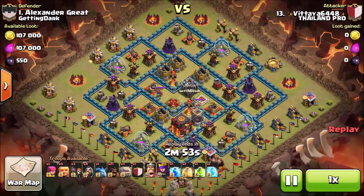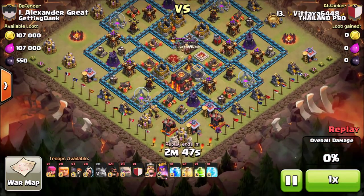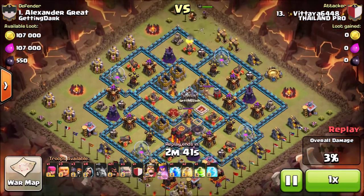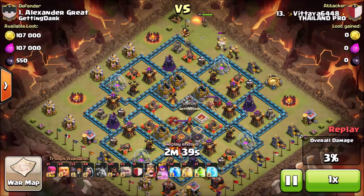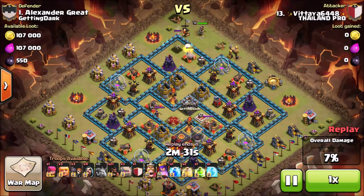Hi guys, welcome back to another video. Today we're going to check out two attacks using Hog Riders against 100% maxed out Town Hall Tens. The first attack is going to be against the number one of a clan called Getting Dark, and for those two attacks I visited Titan Pro — they have some really good attackers who were able to get two three-stars using Hog Riders.